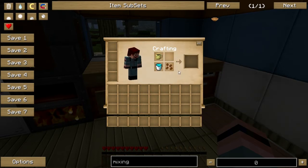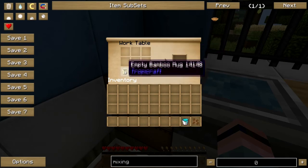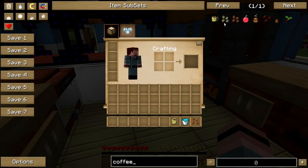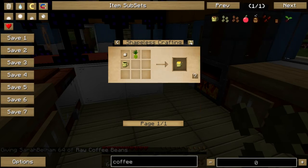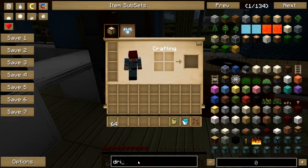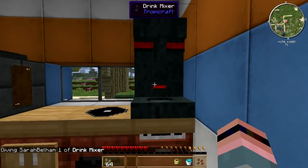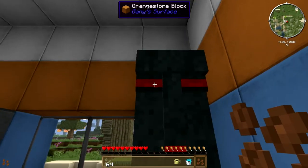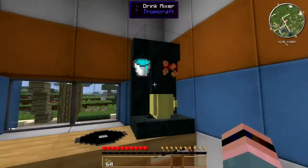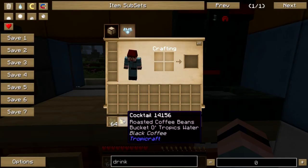A bucket of tropics water — and you have to do this on a crafting table. Coffee beans, water — actually, you might have to do it in a drink mixer. Let's try it. One more call to emergency chef supply — drink mixer, there we go. Tropics water, the roasted beans, the mug — now it's doing its thing. There we go — I bet I was trying to use the raw beans earlier. That gives us a nice black coffee, fresh from the tropics.